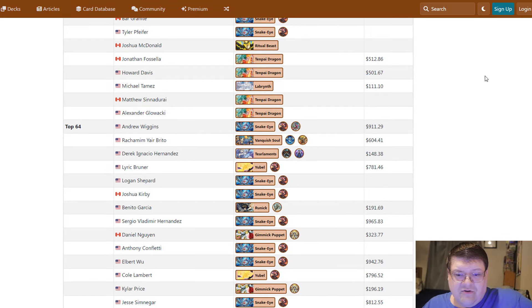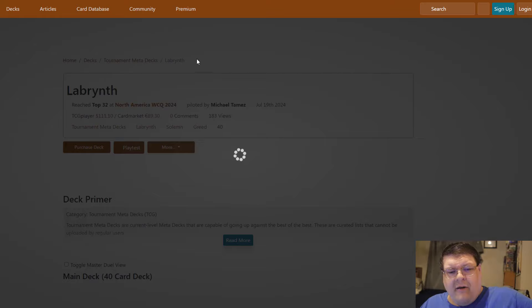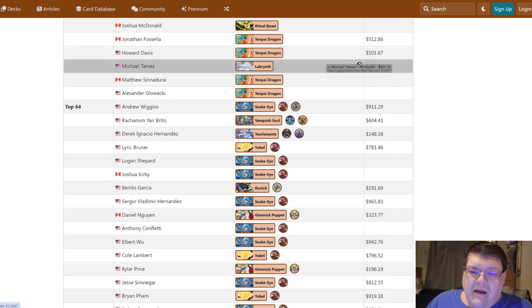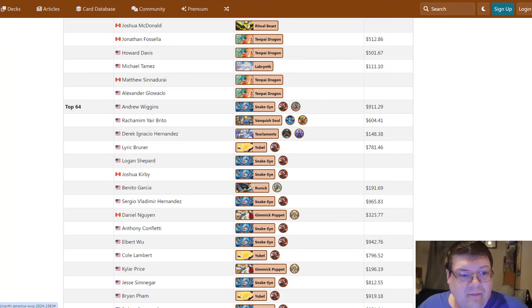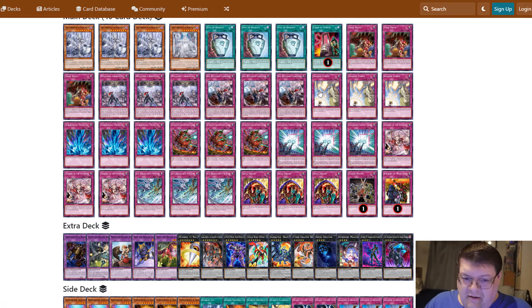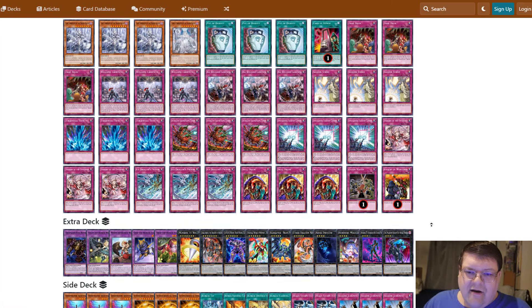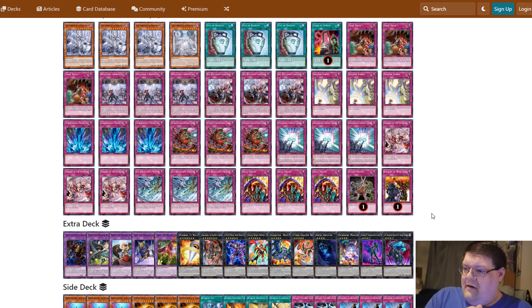I really wish we had the Ritual Beast deck price right now. What about Labyrinth? $111 to play Lab. I think most everything that you need to be playing in this, you do need to know how this card works to get some maximum value. And then you have the mini Runic package — if you really want to cut the Runic cards, you can. Here's a $100 tier-one meta deck — if you want to play Control, congratulations, you can do so.